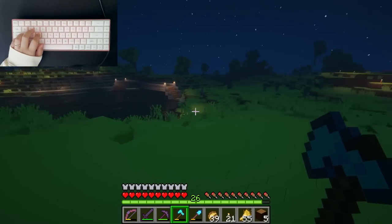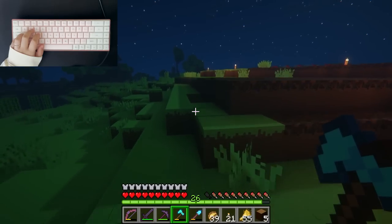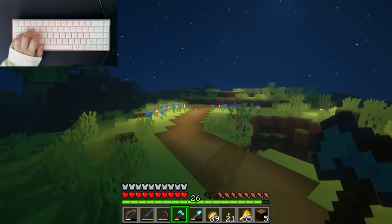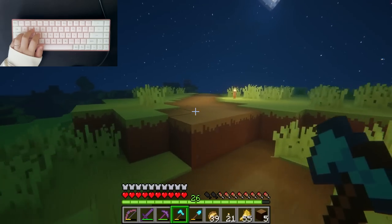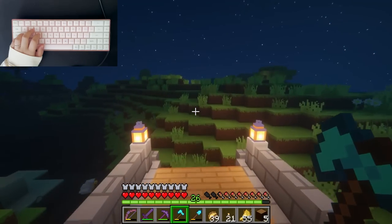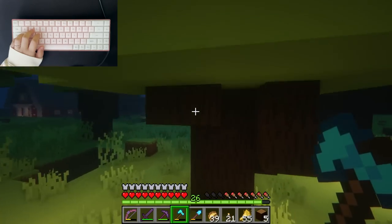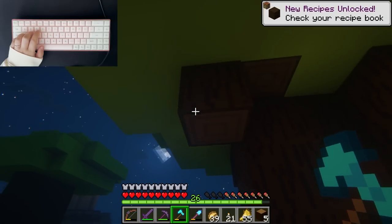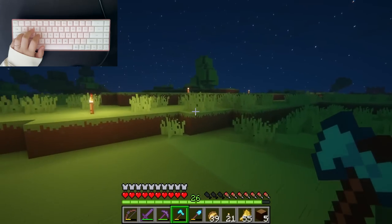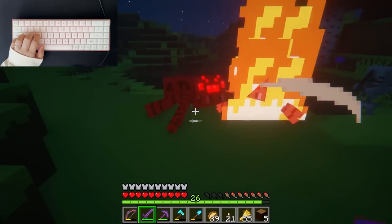Then I need some oak. I'm just going to follow the path, I haven't finished it though. Oh, what is this? Dark oak — I'm going to grab some of those. Birch over here. I need to fight some of these mobs off.